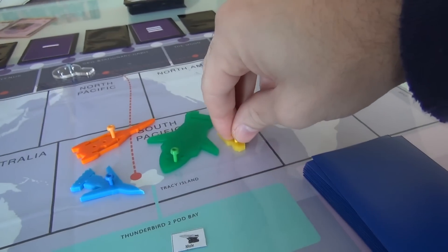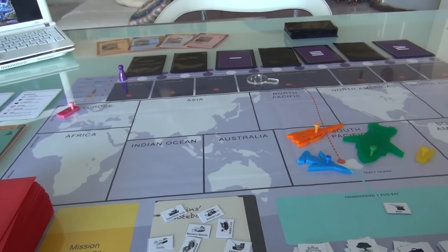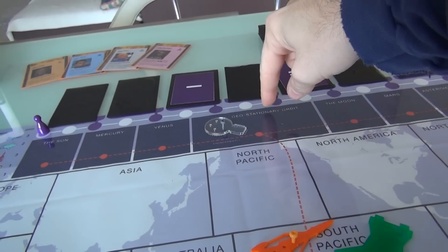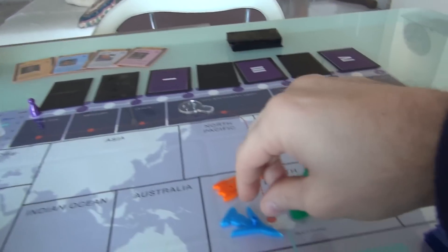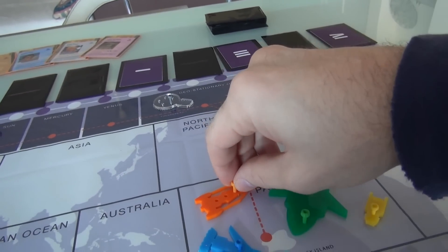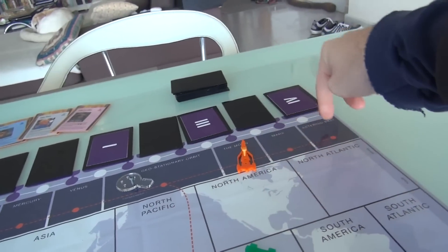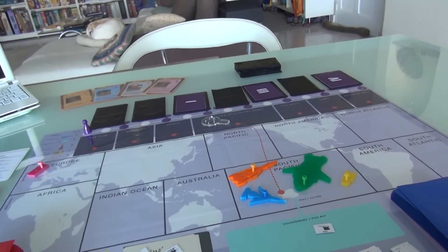Jen is over here in Thunderbird 4, the aquatic ship. All of the characters are in the game no matter how many players are playing — this is a 1, 2, 3, or 4-player game. John Tracy is up in Thunderbird 5 in geostationary orbit over the South Pacific, over Tracy Island. Scott Tracy is in Thunderbird 1, the jet that zips all over the place. Alan Tracy is in Thunderbird 3, the rocket whose sole purpose is basically to travel from Tracy Island up into geostationary orbit, and then can go to the Moon, Mars, the Asteroid Belt, Venus, Mercury, or even the Sun. By the way, Thunderbirds is set in 2060.